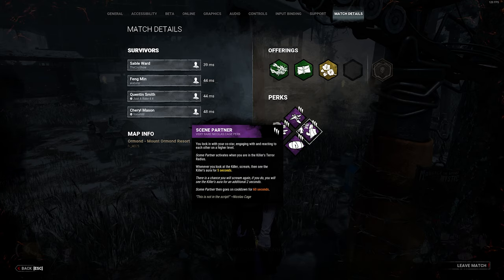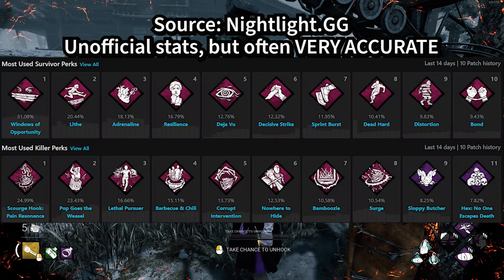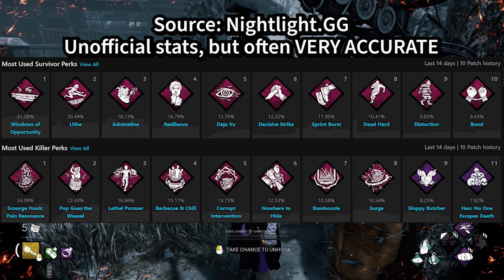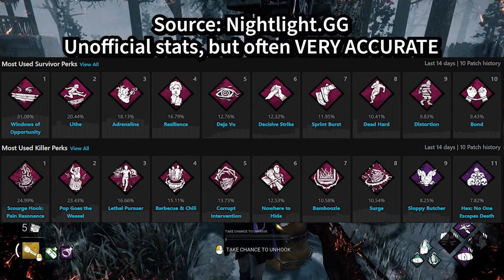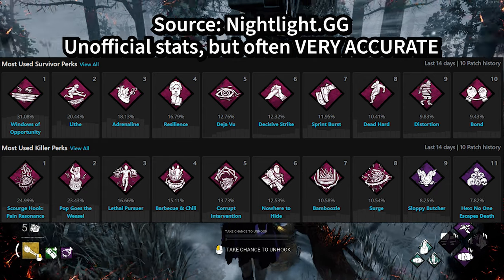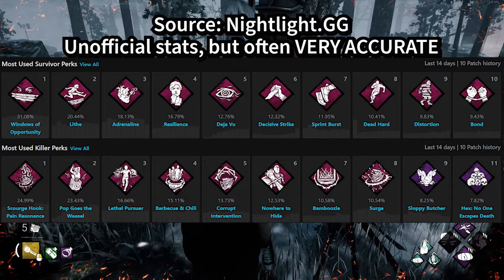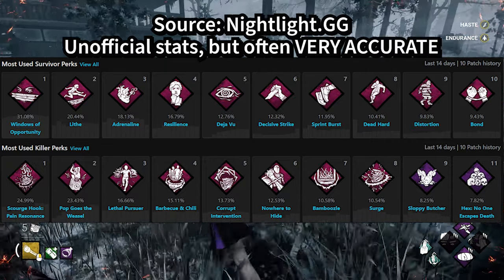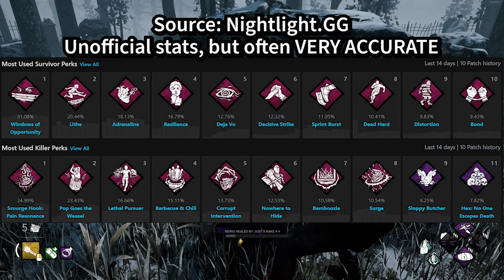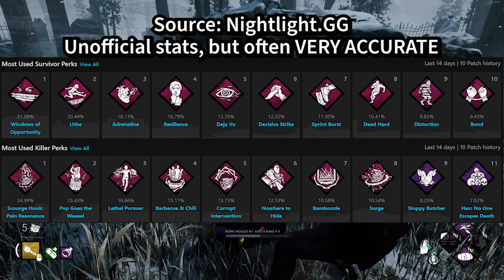I have 4,000 hours and I'm still trying to figure out what some of these perks do. Speaking of perks, let's have a look at Nightlight.gg — an unofficial website that tracks the most commonly used perks on both sides. If we look at the top perks for both sides, they all look very familiar. When you're playing this game for extended periods of time, most killers will be running those top four to five perks: Pain Resonance, Pop Goes the Weasel, Lethal Pursuer, Barbecue and Chili, and Corrupt Intervention. It gets very boring when you're playing against the same perks over and over again.